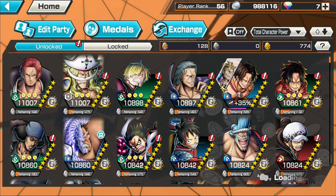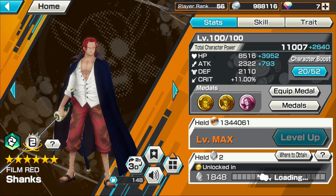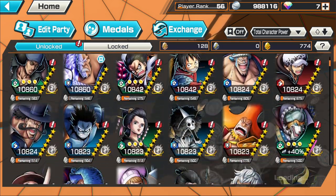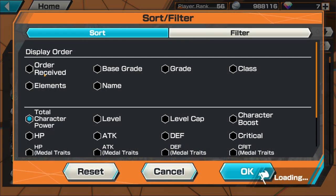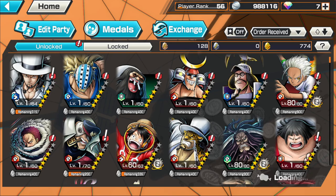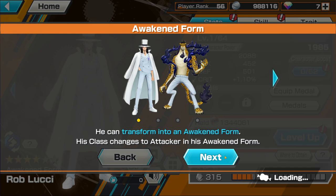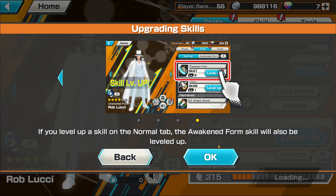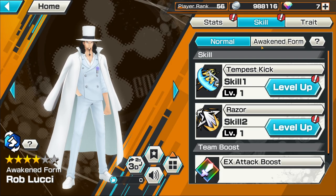I've gotten a bunch of EX characters — let me flex a little. I have EX Film Red Shanks, EX Whitebeard, and I recently accidentally got my hands on EX Lucci, which I don't actually plan on working on yet. He's got the awakened form — one of the newer characters with a brand new gimmick, amazing gimmick, super strong character.